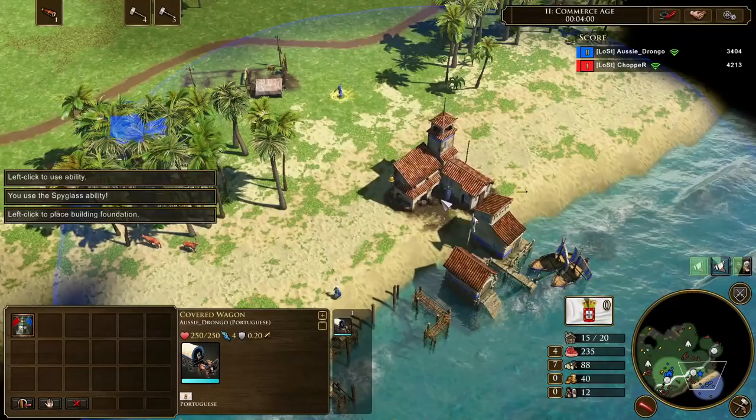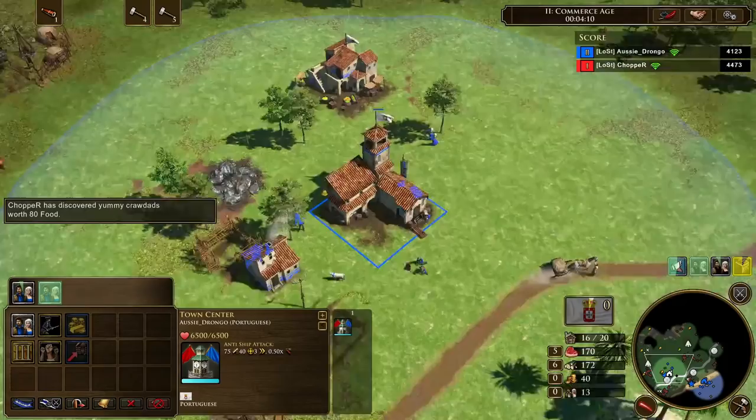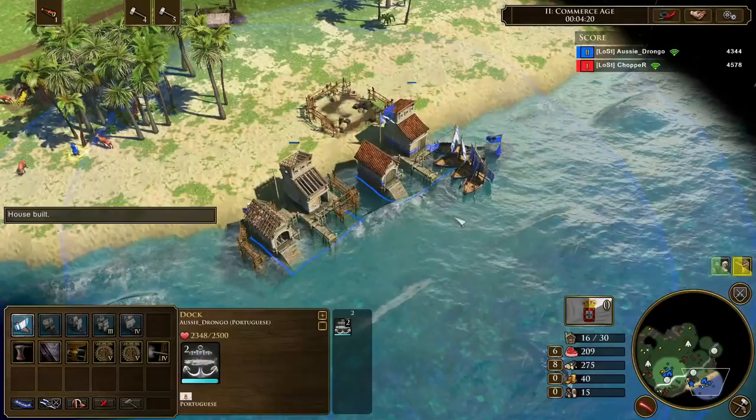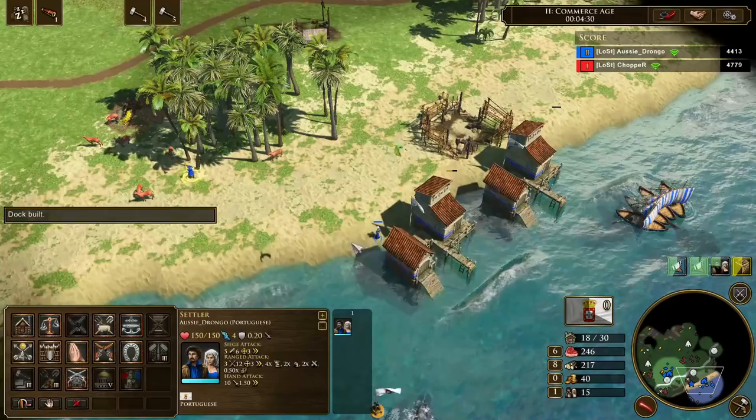We aged up with the quartermaster which provides us with 400 wood upon age up. In the transition period, we built a single dock, and when we collected that 400 wood we built a second dock. When our 700 wood arrives, we put down our third and final dock. It's important to remember in the Definitive Edition that Schooners actually increases the rate at which your fishing boats spawn, reducing the build time from 25 seconds down to 15 seconds, which means without Schooners you won't be producing as many boats in the same amount of time.